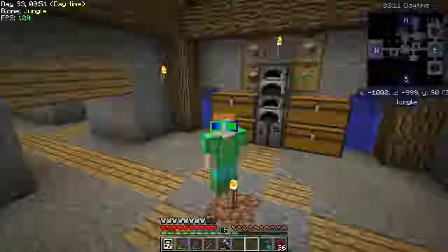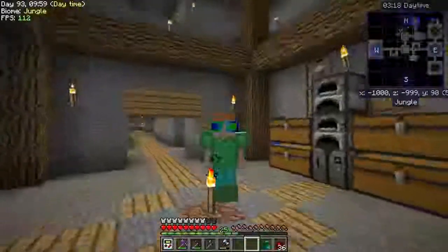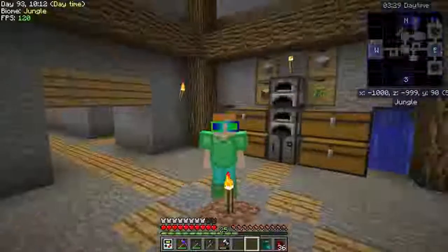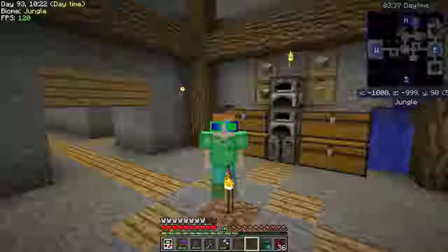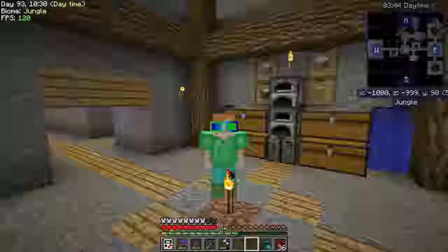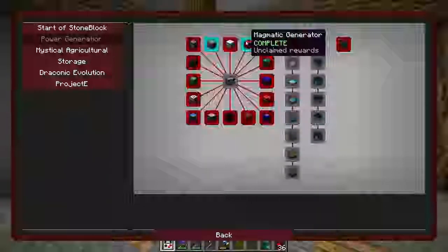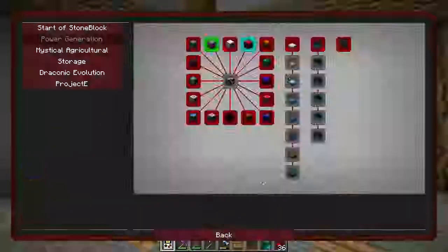Hello and welcome back. This is Double O Debbie and this is episode 14 of my Minecraft Stoneblock Let's Play series. I've gotten so much done off-camera — it's crazy. I was busy yesterday. Let me start off by saying I forgot to turn in two of the quests from the last episode, because I made the magma generator and the furnace generator. In order to make the magmatic generator, you must make a furnace generator first. So let's go ahead and claim those two right now.